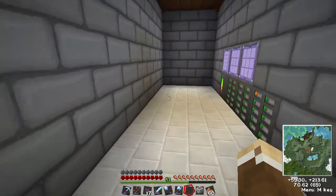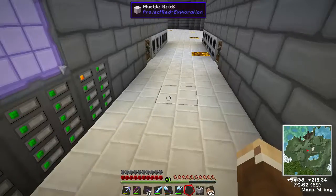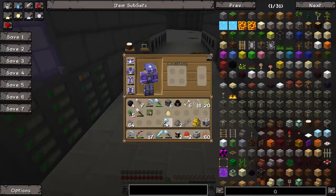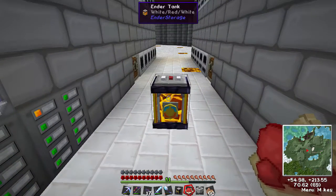We need some red dye. We've got some red flowers — let's grab some of those and make some red dye. So put our ender tank down again, use our red dye for that — and there's our lava. Excellent! That's how you work your codes on the ender tank.